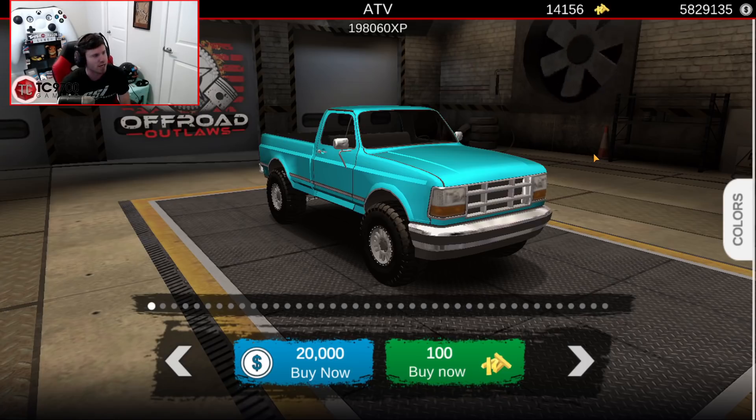The first step is obviously picking a truck. If we go to pick a truck, we're going to have 41 trucks. So I've got my minimum number being 1, my maximum number being 41, and I'm going to hit generate. In 3, 2, 1, generate. I got 35.